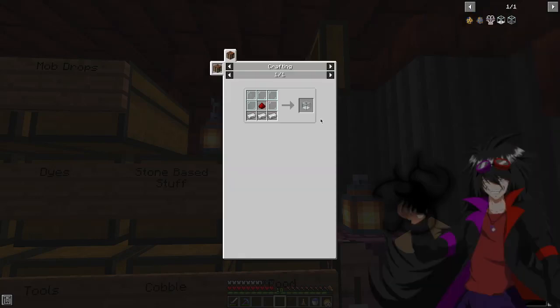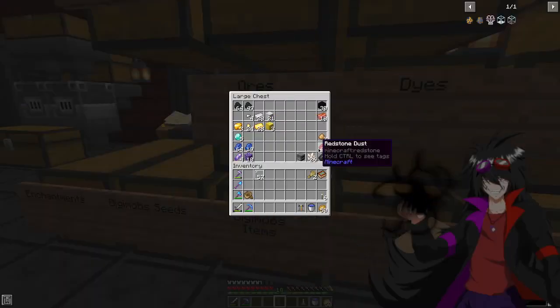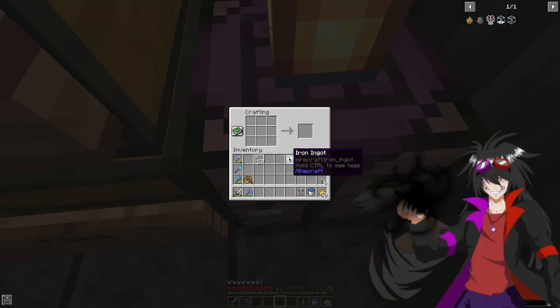We're going to make another trader — redstone and iron — because I'm not sure if I have any more traders over there. So it's always good to have an extra one just in case.